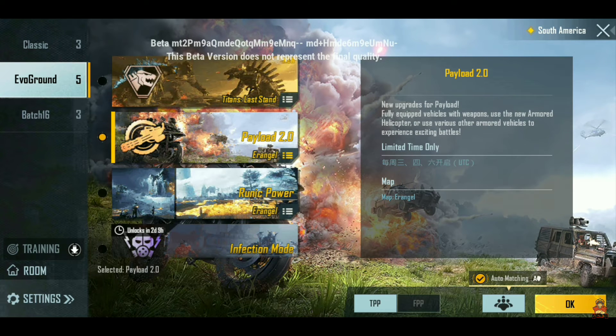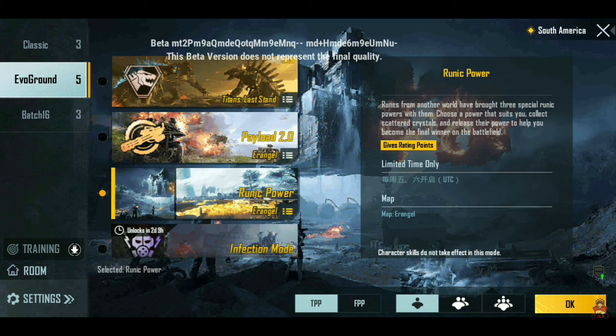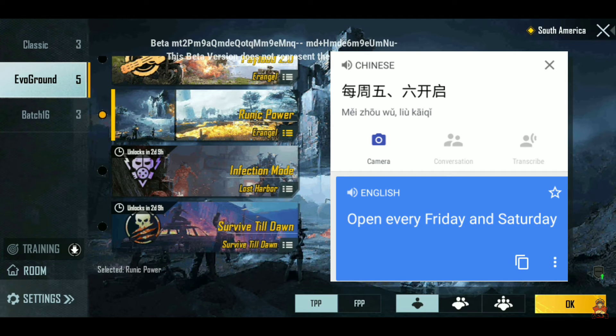You can see the modes listed below. You can see the mode here — the name is Ruined Power. You can see the wind and shield in this mode. The mode is available on Saturday and Sunday, so you can play it on those 2 days.